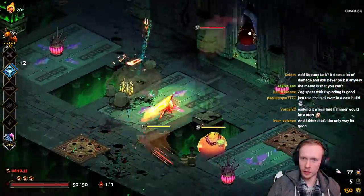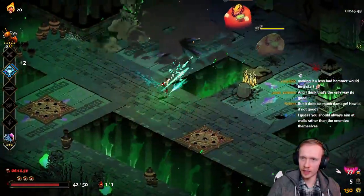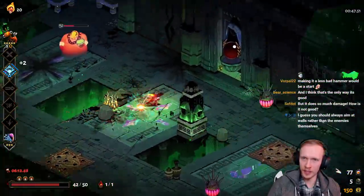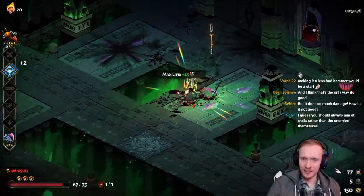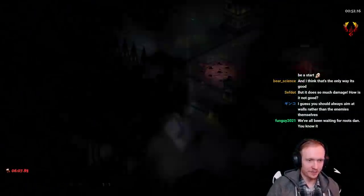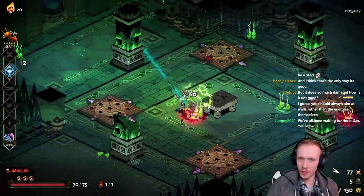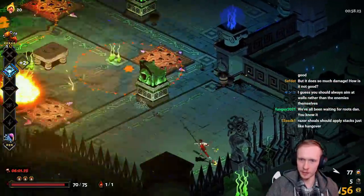I should throw out the shadows first for the extra damage. All right, we need Zeus also for Seastorm, I guess. It doesn't feel good already, guys. It's not feeling good already. Aim at the walls? I wonder - it doesn't always bounce to an enemy though. And the auto-aim kind of messes it up sometimes.